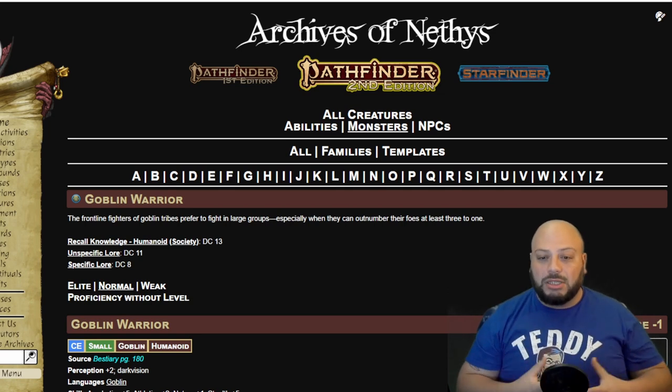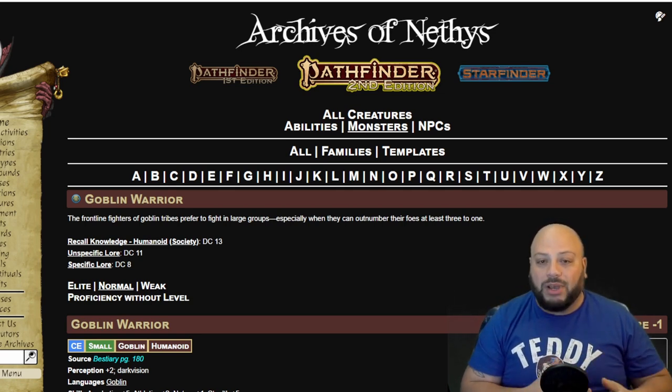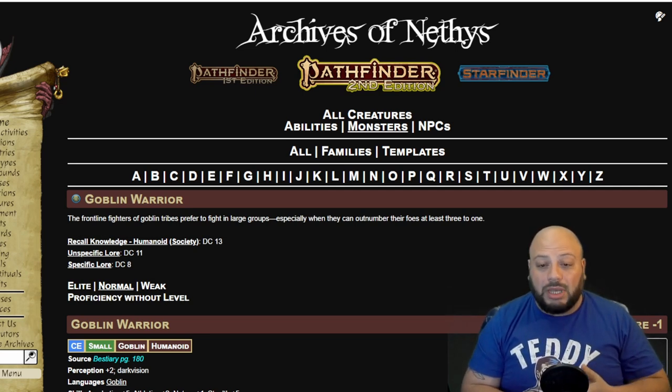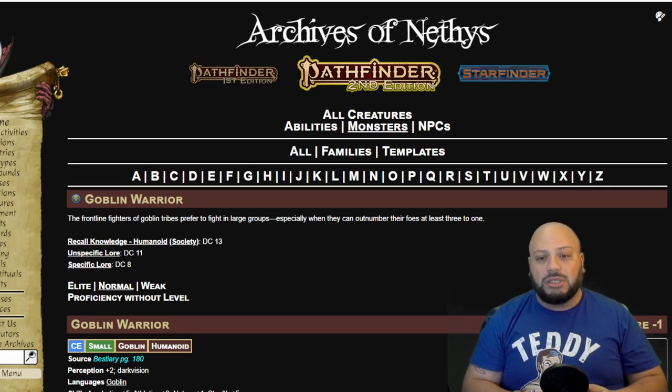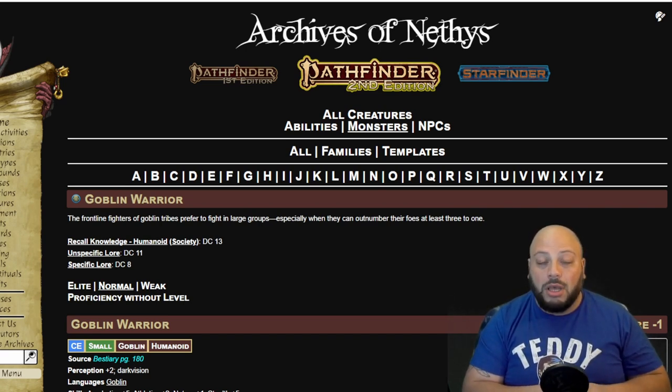Now let's jump back into the monsters with a normal monster. In Pathfinder 2nd Edition, there are lots of things your players can do while fighting monsters besides just hitting the monster. One of the most important things that comes up very frequently in chats is: what can I do with my three actions? Remember, all players have three actions and all monsters have reactions they can do on their turn. Keep that in the back of your head as you're planning and running your encounters.